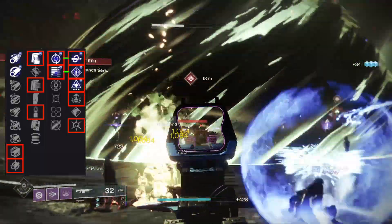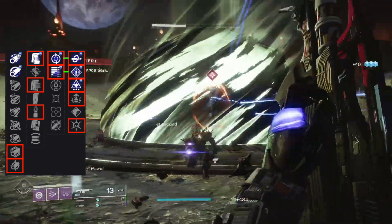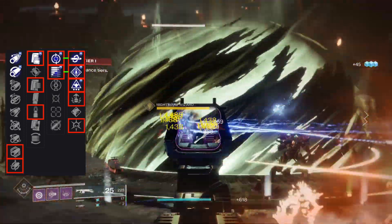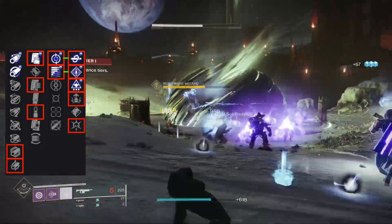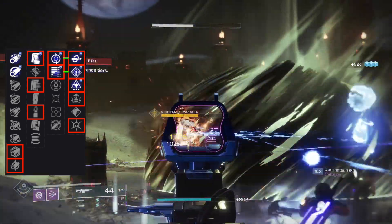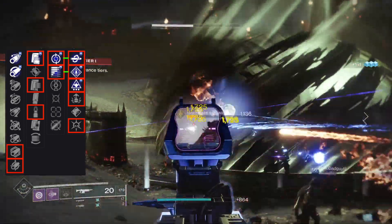For PVE, I want Polygonal or Smallbore, Appended, Tactical or Steady Rounds. Feeding Frenzy or Subsistence if you roll Rampage in the last slot. Kill Clip goes great with Feeding Frenzy. Wellspring ain't a bad choice. Adrenaline Junkie is perfect for a grenade build, or Thresh.